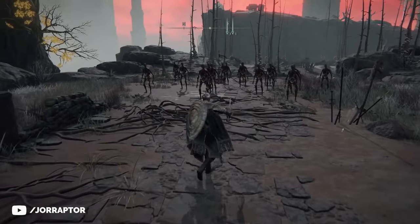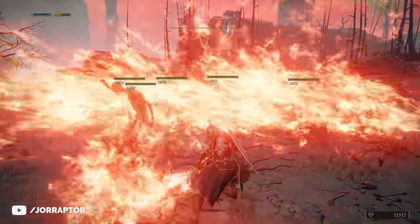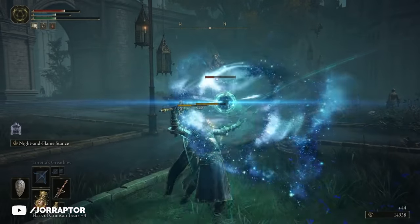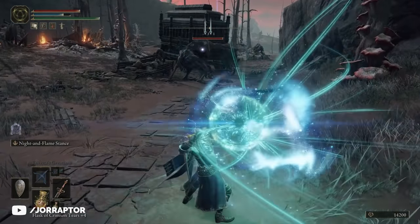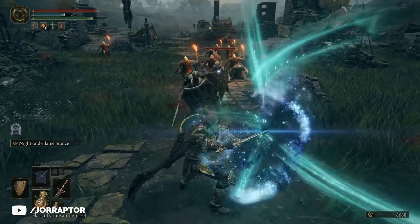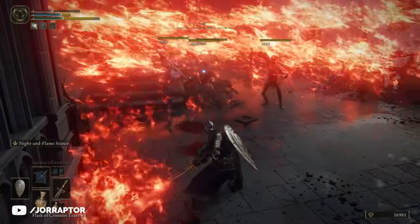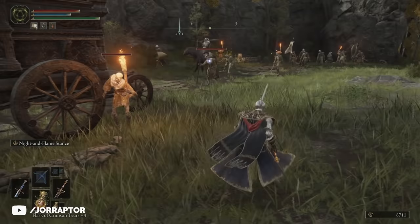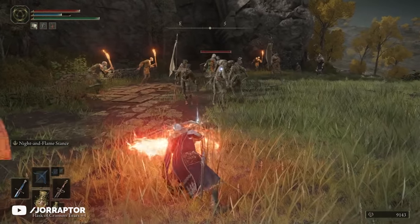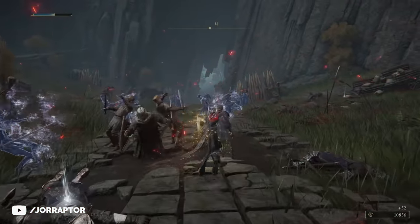The way it works is by holding the weapon art button — LT or L2 — to enter the Night and Flame stance. This won't cost you any FP, but while the stance is active you can follow up with a light or heavy attack to trigger a special move. A light attack triggers the Night Comet sorcery, shooting a giant beam of energy towards the target dealing high damage. The longer a target stays in the beam the more damage it takes, and it can pierce through enemies, so lining them up is good for clearing groups. The heavy attack unleashes a massive wall of flame that travels a decent distance and does massive damage — great for clearing roaming groups in the open world. Best of all, both attacks don't cost much FP, so you can use them pretty often.